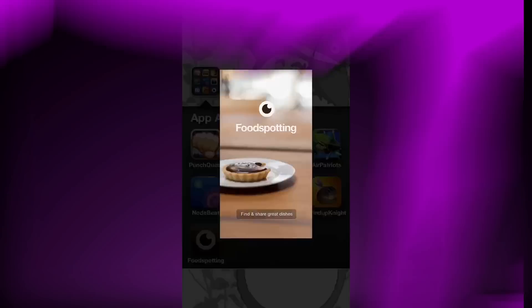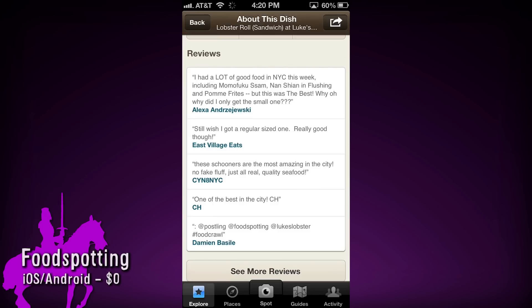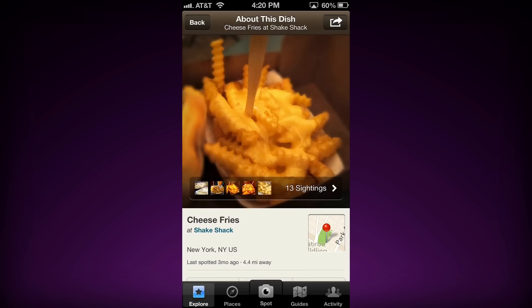Once you rescue the princess, take her to Food Spotter. The app lets you see how many people loved an item, read reviews of it, and even make a reservation so you can gorge yourself on cheese fries.